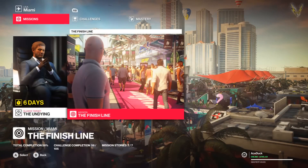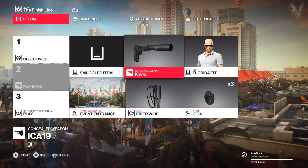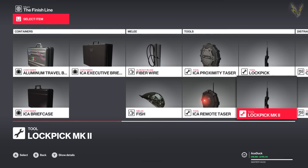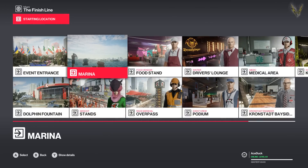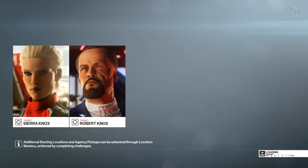You guys ready to go on a field trip? We're gonna go vanilla — take our normal gun, fiber wire, and coin. Funny thing is, when I play normally I'd be changing all my gear, bringing a lockpick and starting at different event locations, but we're gonna go vanilla because I know how important that is to people.